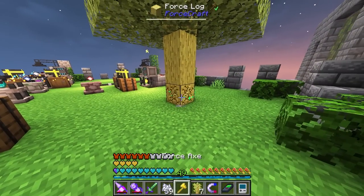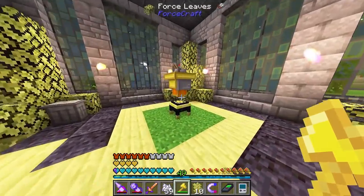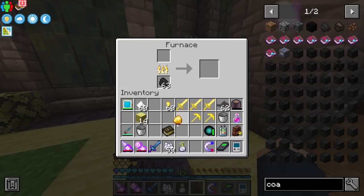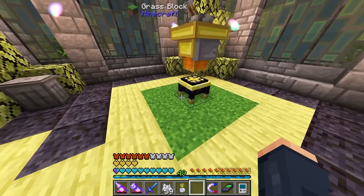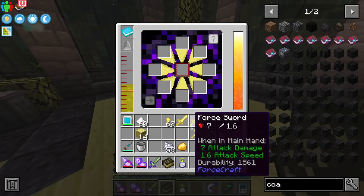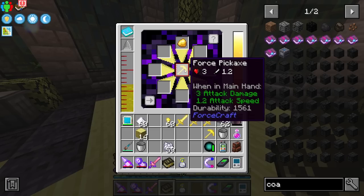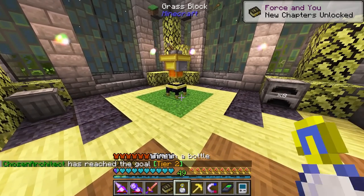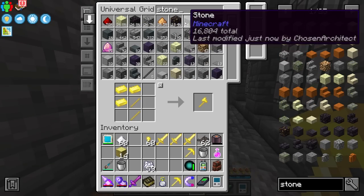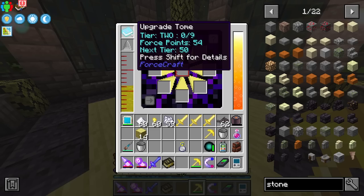Without even using vein miner, the lumberjack axe chops a whole tree down really fast — something you can make quite early in this pack. Then we craft the golden power source from Forcecraft, which is used to get to the next tier. We can also put a heat infusion on a pickaxe — that gives it auto-smelt. Mining stone gives you stone back exactly like you'd expect.